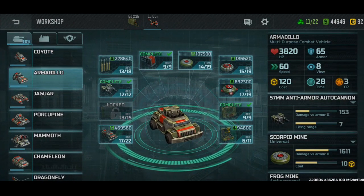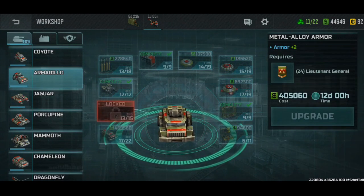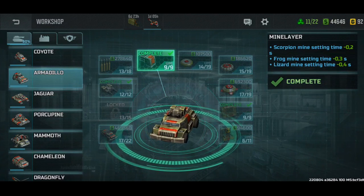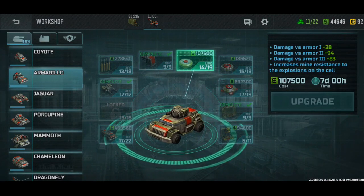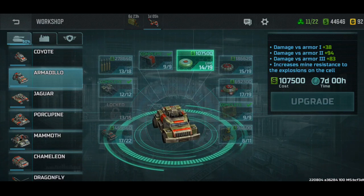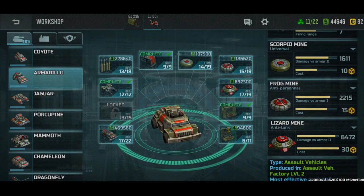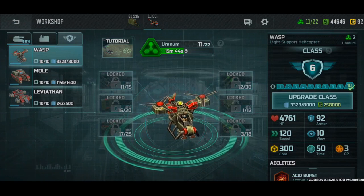Now if you're playing as the Resistance and you want to upgrade your armadillo, once you finish maxing the HP, armor, gun, and the shells itself, I would say max the mine layer. And if you've maxed all of those and you want to know what kind of mine to max, I would start off by maxing out the universal mine, because it's the cheapest to upgrade and in low ranks especially it's pretty versatile. After you upgrade that, skip this and go for the lizard tank mines - those are the anti-tank mines. They're expensive at 30 resources, but look at the damage: 6.4 thousand damage against armor.